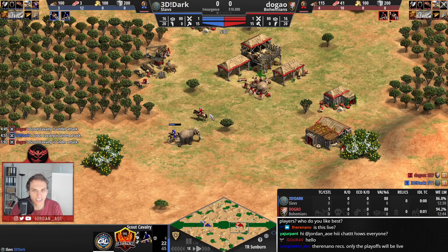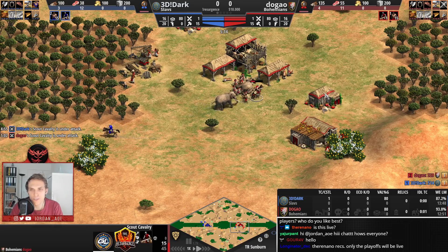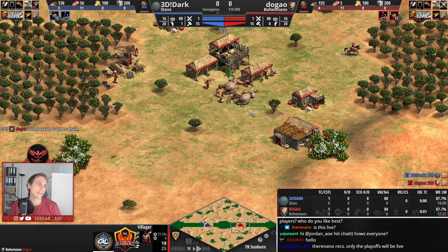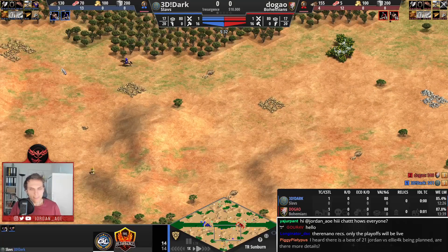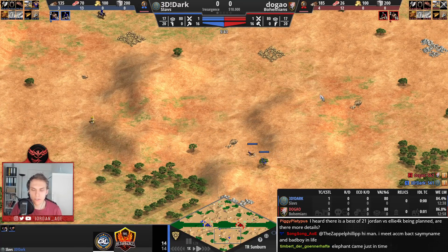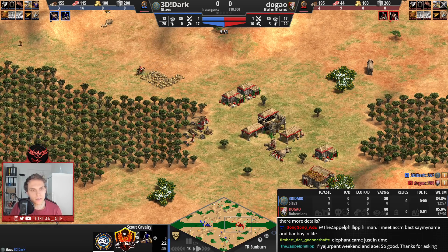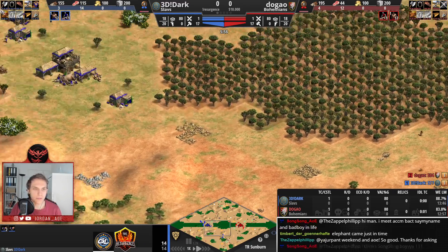I think Dark still came ahead of the beginning because he has not lost as much HP as Dugao has. In addition to that, there are two sheep he was able to steal. Dark is going for the berry bushes on the left-hand side, so by the looks of it, he'd rather focus his attention on the north side. However, his main gold is on the south side, so he will have to think about how he wants to approach this.